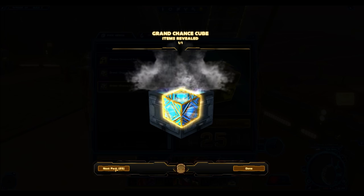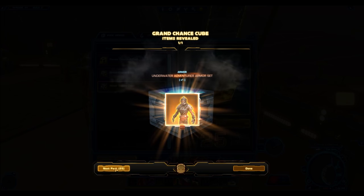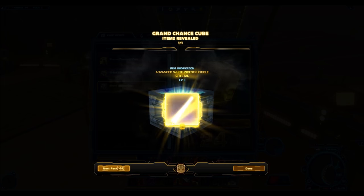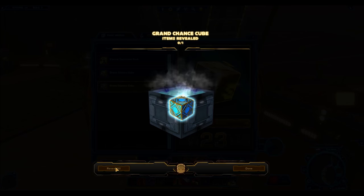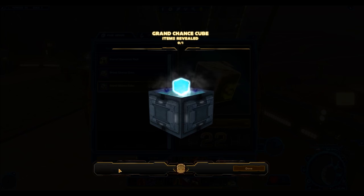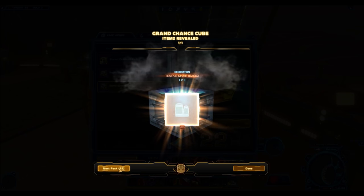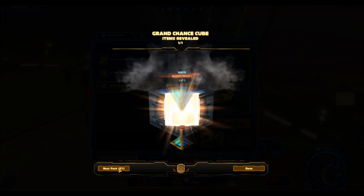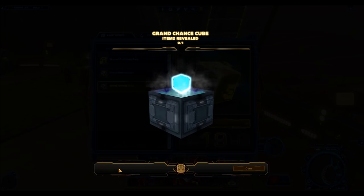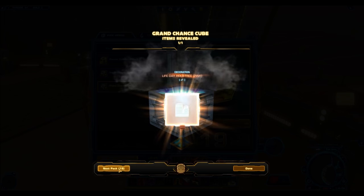On the flip side, as this video will demonstrate, your chances of getting those rare items are just really, really low. The last good thing about grand chance cubes is that they are affordable for the average player. While cartel packs sell for millions of credits on the GTN or cost a lot of cartel coins, grand chance cubes are more affordable — even preferred players with their 350,000 credit cap might be able to pick up a few off the GTN.